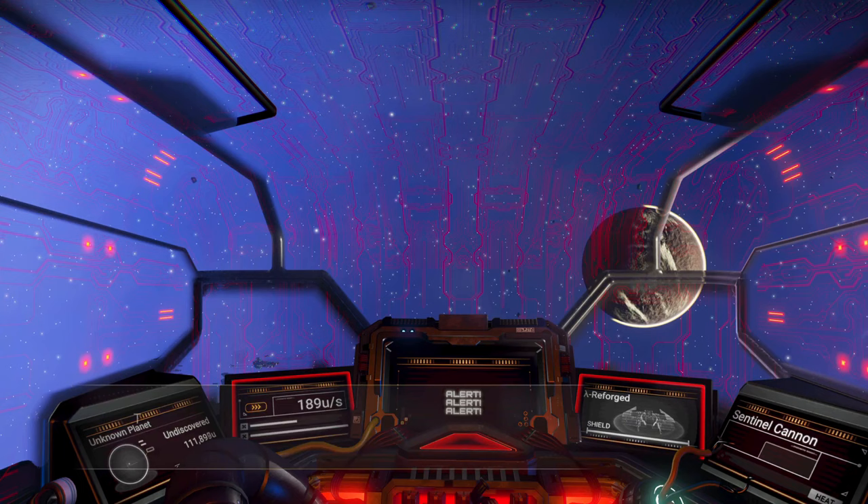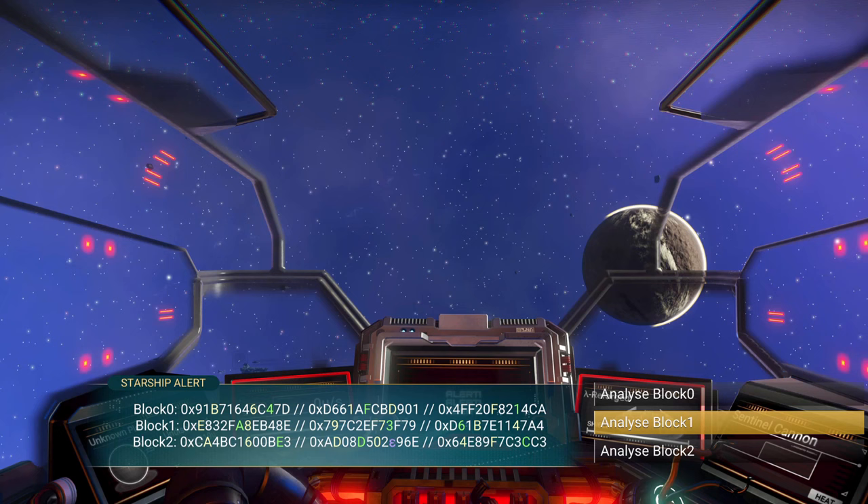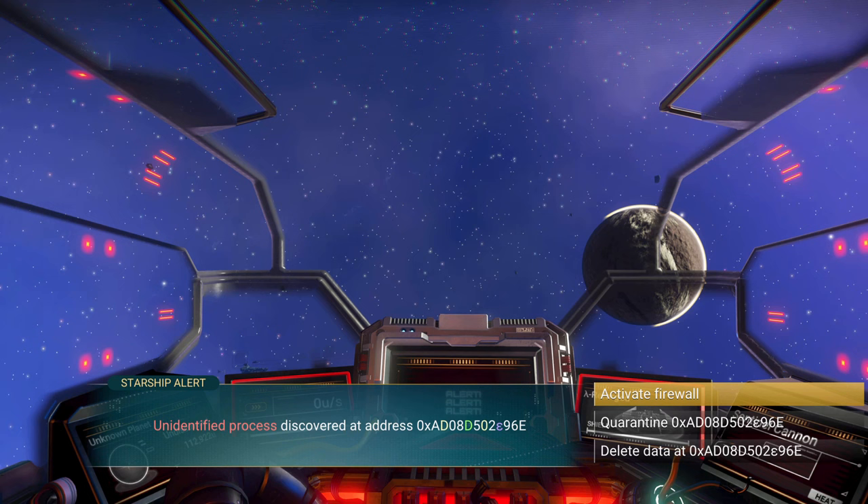I was online trying to figure out why it wasn't starting for me. I saw people saying that you just need to warp around a bunch, warp to dissonant systems, and make sure that you're in an interceptor ship. I saw a lot of different things, but one thing that had me pretty disappointed was that you had to finish the main story missions.